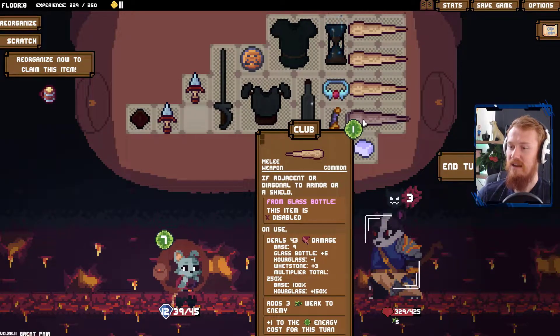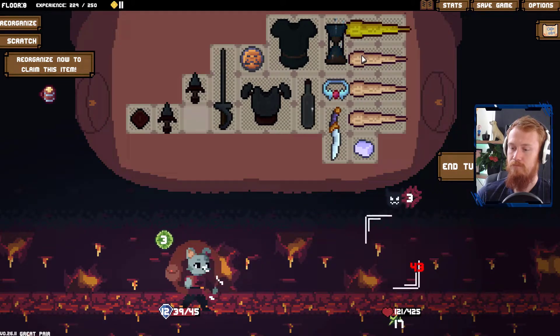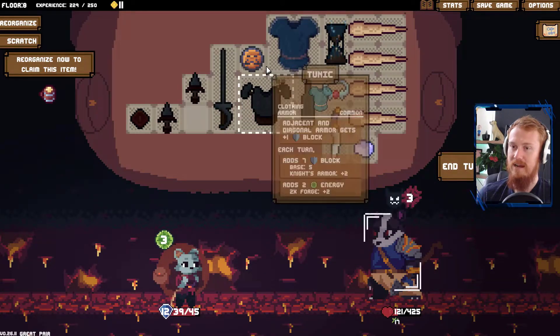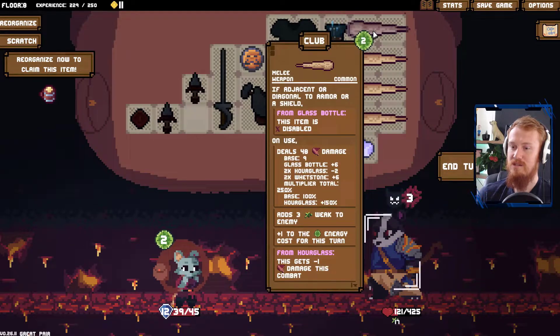It does help, and we can have better fights as a result. But when you're taking them out this easily, why not just stack up your damage on your main damage dealers. Can't quite get there again, can we? 98 damage almost does it for us.